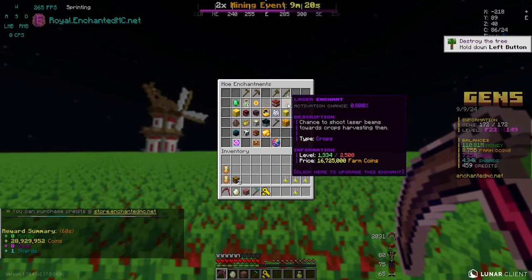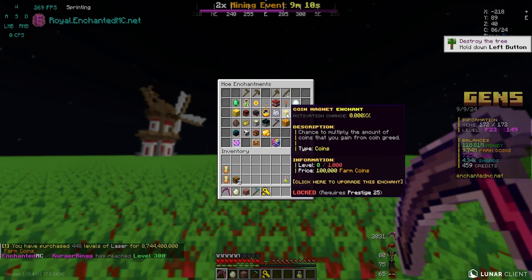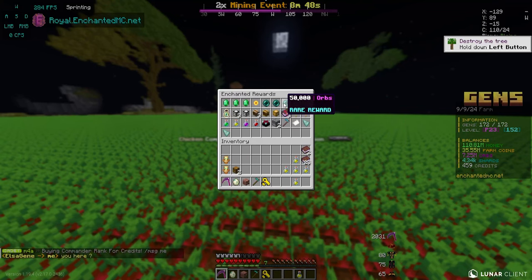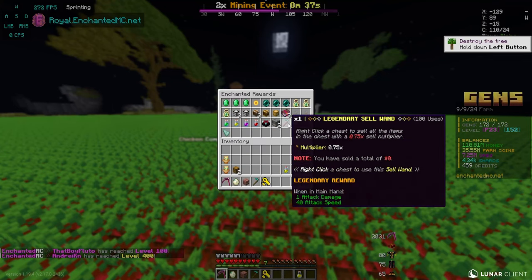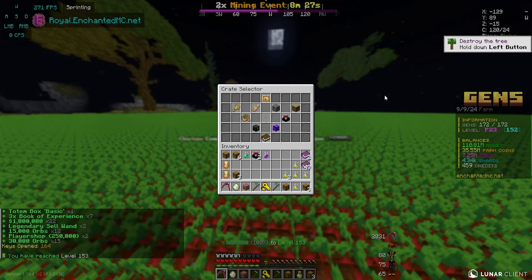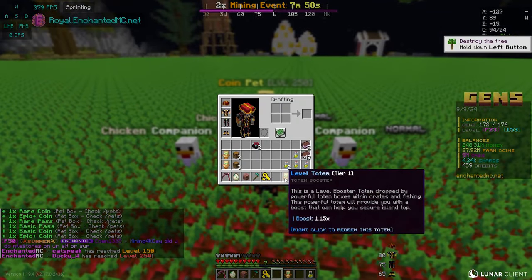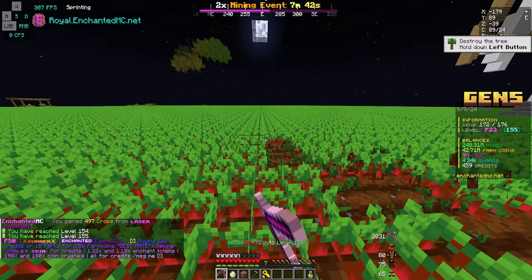Now we have 8.7 billion farm coins going all onto laser — hopefully we max out the laser enchant in today's episode. With slash crates, we have 164 enchanted crate keys to open. You can win orbs, a captain rank, credits, legendary cell wands, gen slots, and pet boxes. Opening all 164 — the loot basically gives okay amounts of money, not a ton of farm coins, but we did get another legendary cell wand. We also got a level totem from a tier one box, and we are now up to 9 million orbs.